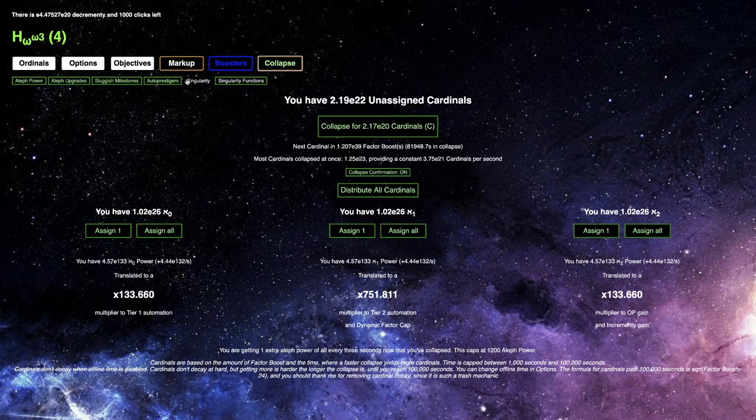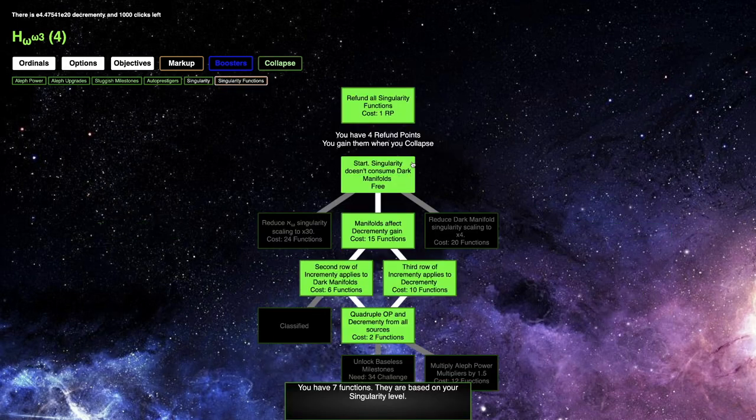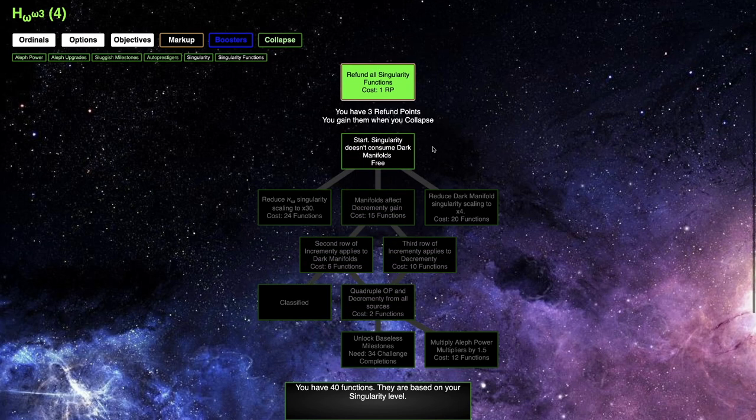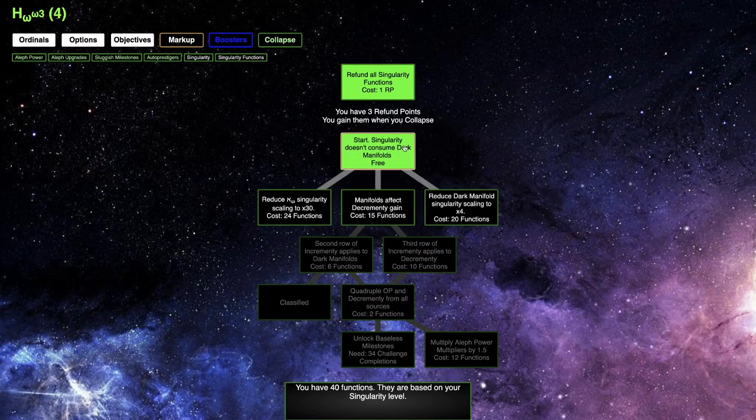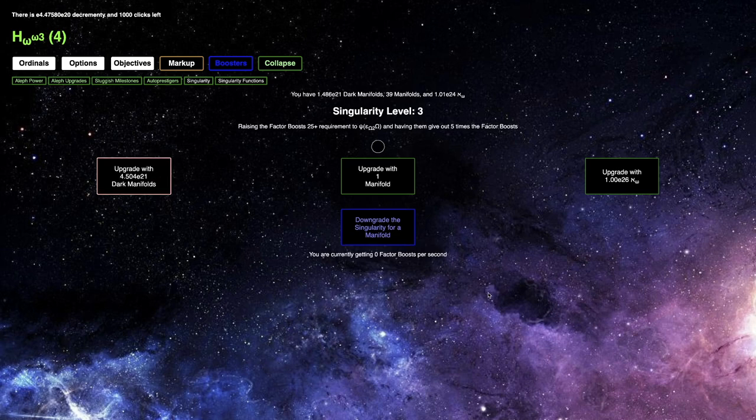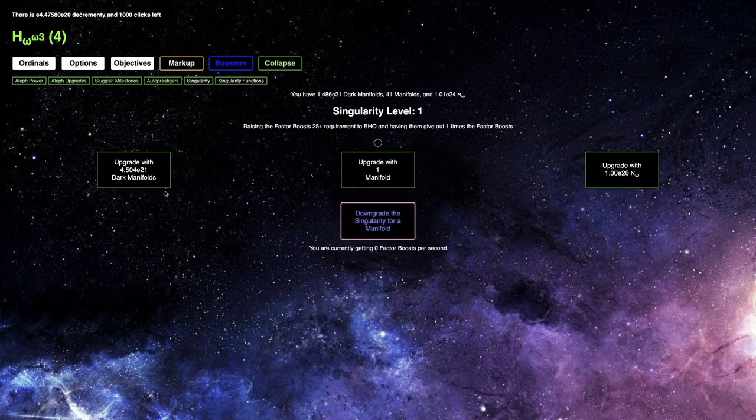What I was actually going to do is go into singularity functions. I'm going to refund just so I can reduce the dark manifold singularity scaling to times four, and this will allow me to get another singularity function. I can actually get two singularity levels out of this, so this gets me up to singularity level 42, which is nice.